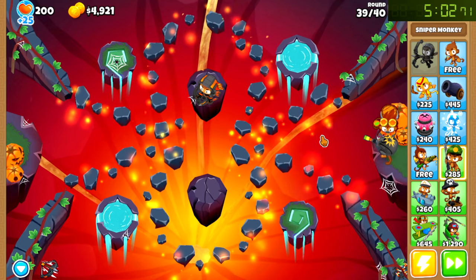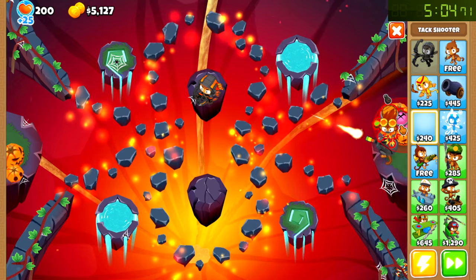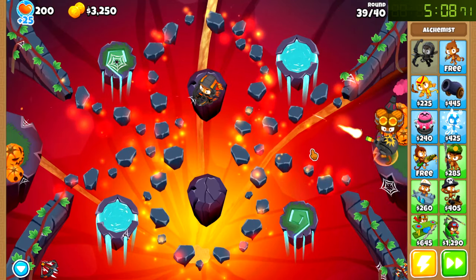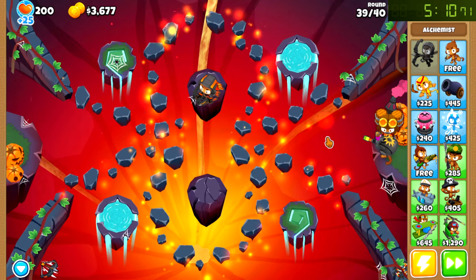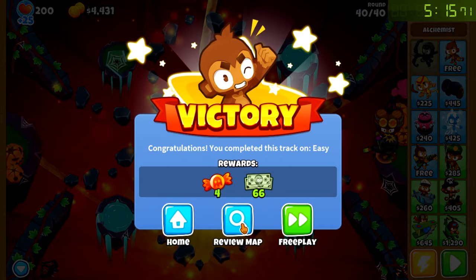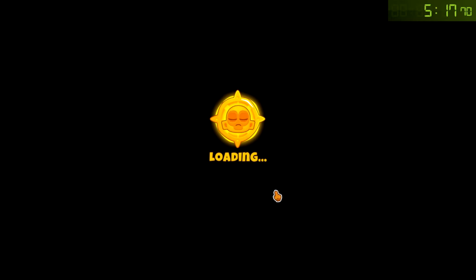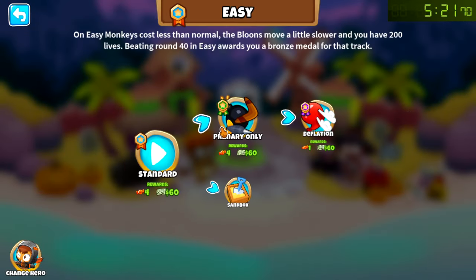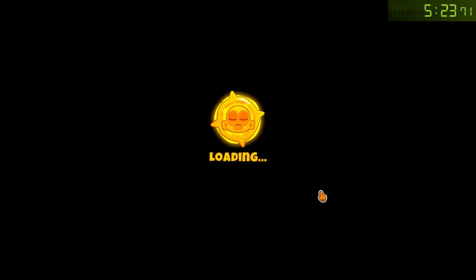Alright, just this round, and then the MOAB coming up. Might as well get this. And then we're gonna speed on to — I think it is primary only. What do we even have in easy mode? Primary only, and it's like reverse, or what else is there? Let me see. Yeah, primary only, okay. And then deflation.